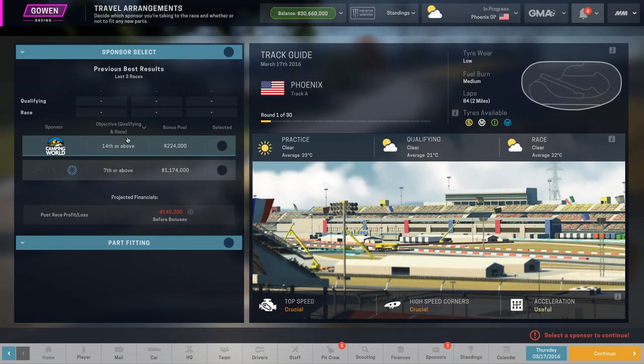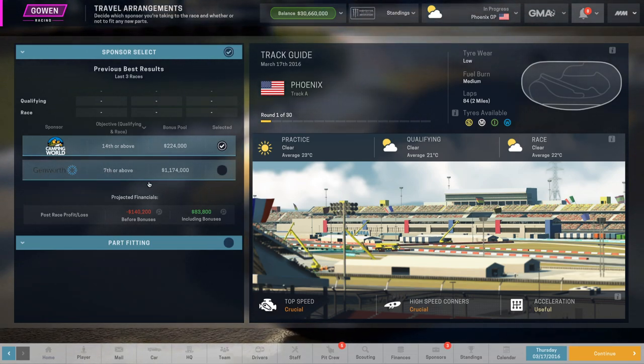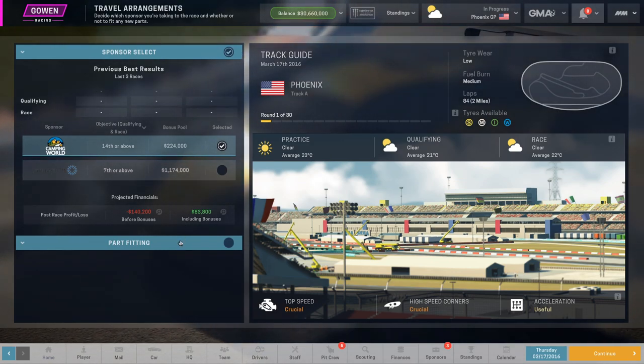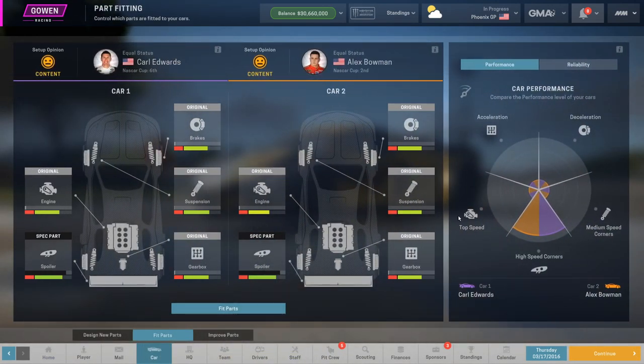The first thing we've got to do is select a sponsor. I'm going to go with Camping World because we're not going to finish 7th or above — I can tell you guys straight up right now we got the worst car in the field. We're probably going to finish around 23rd or 24th for this race. We don't really have any other parts so we're just kind of stuck with this stuff.